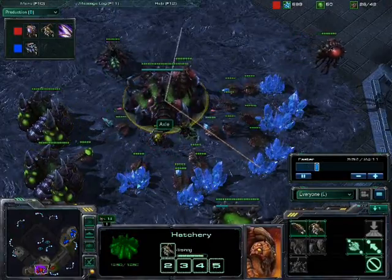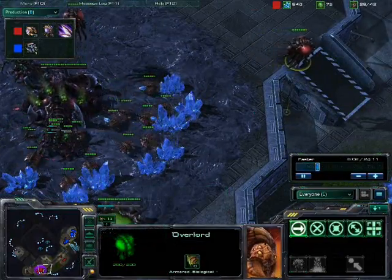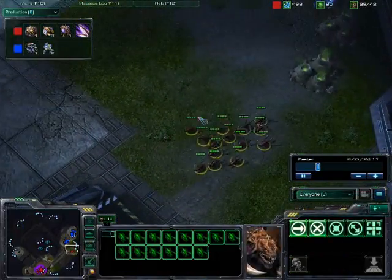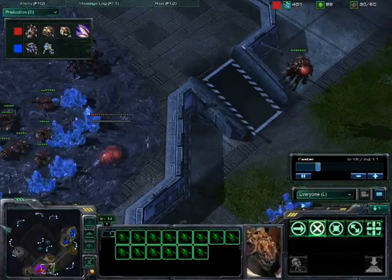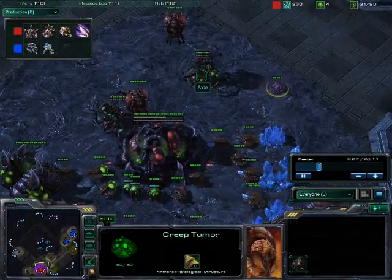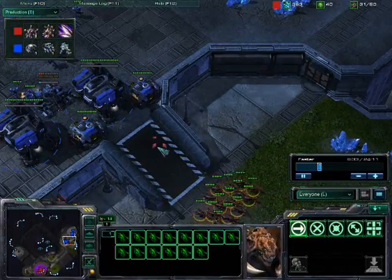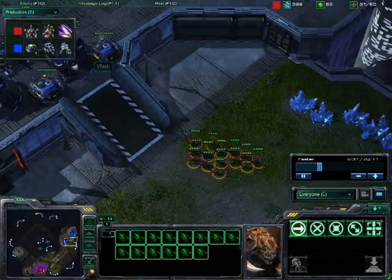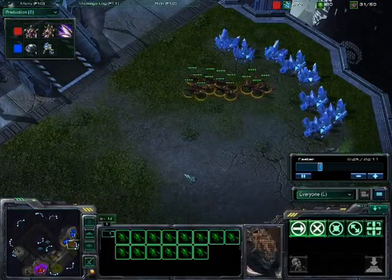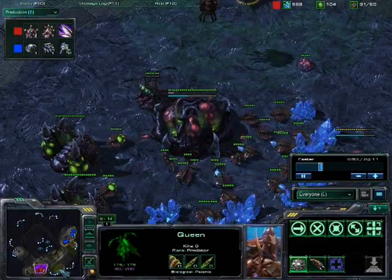We're seeing these Zerglings move out, but no drones on the second gas yet — needs to do a little better job with that. We're seeing an Overlord moving out and a second Queen — good. I like to see Zerg players with more than one Queen, especially early game, it can help with defense. We're seeing a Roach Warren — he does like his Roaches. Having more than one Queen can help you spread creep and defend. Later game you can use them. The Ultralisk and Queen combo later game is really good — you've got these huge tanks that can take a lot of damage and suddenly they're being regenerated.